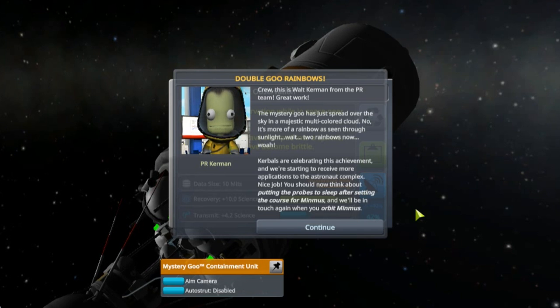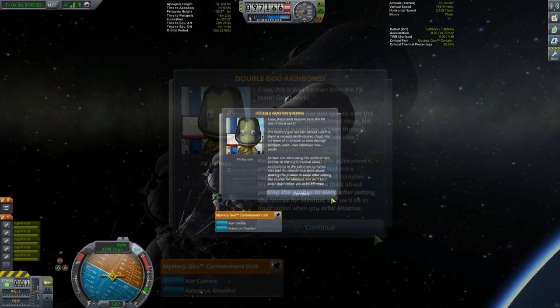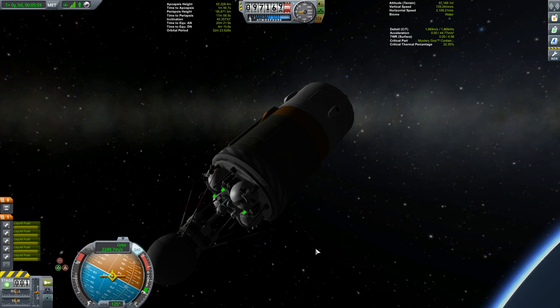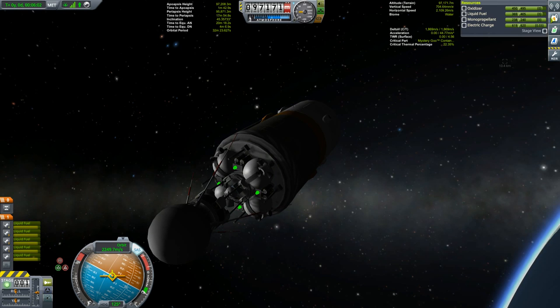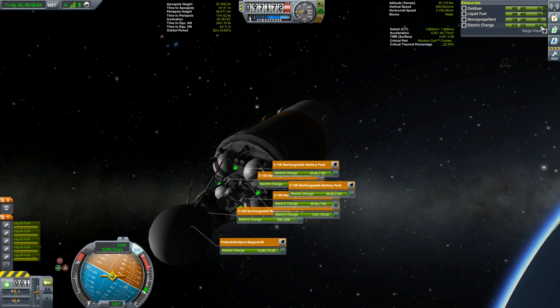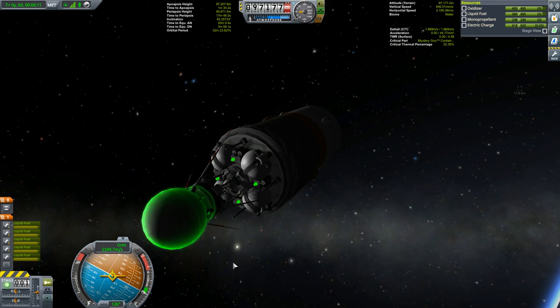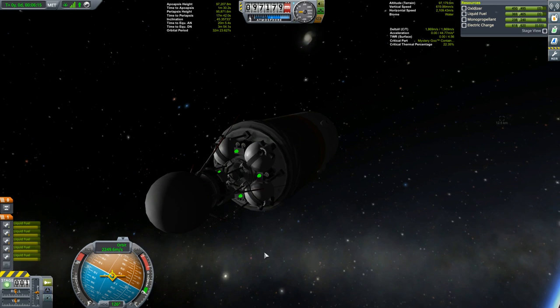You should now think about putting your probes to sleep after setting a course for Minmus, and we'll be in touch again when you're orbiting Minmus. Electricity management is going to be a big deal — we are draining electricity very slowly even with SAS off, and we have no ability to generate electricity other than when running the engines. So you want to use the hibernation mode built into the probe.